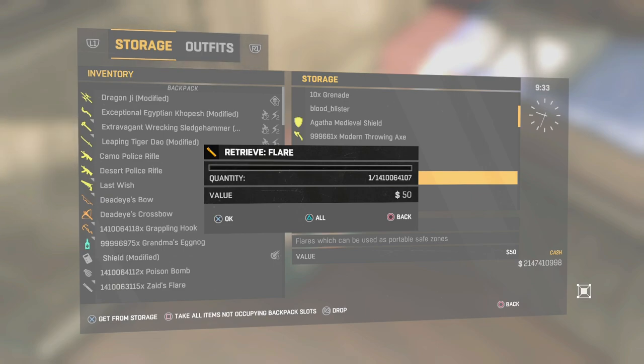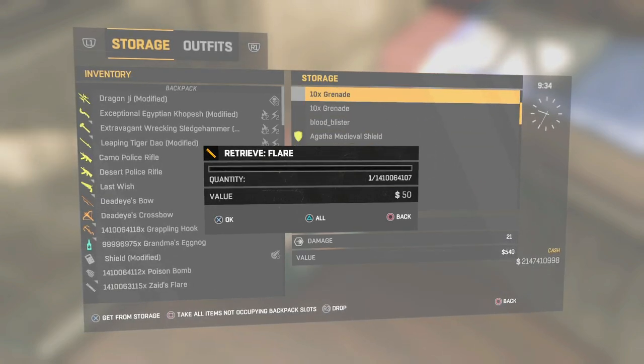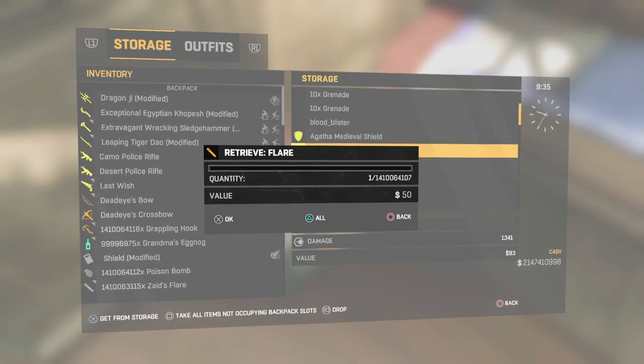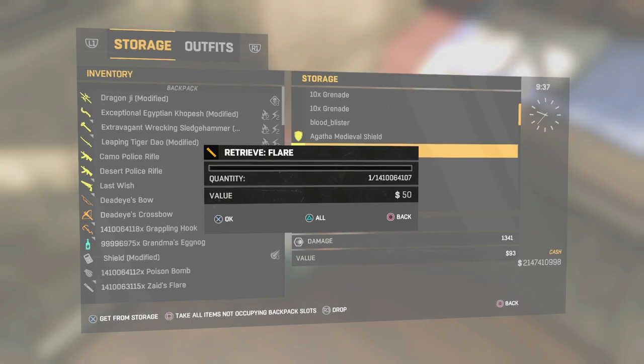Yes! After about 10 minutes of trying to do this glitch, I finally pulled it off. What should have happened is the kick-out menu should have popped up behind this menu right here — retrieve. I retrieved a billion four hundred million flares.